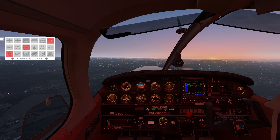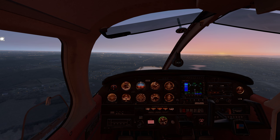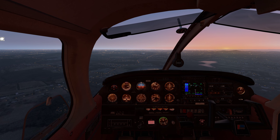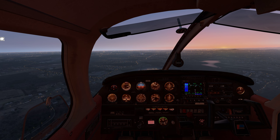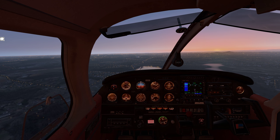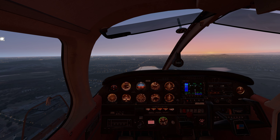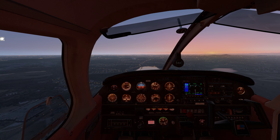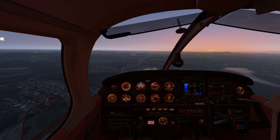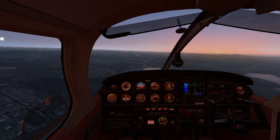Turning that red light off. Simulating the radio call: Pickens traffic, Warrior 447-34 on about a three-mile final, runway two-three, Pickens. Easy to see the PAPI from this far out. Airspeed looks pretty good. We can calm down a little bit more. Going ahead with our first notch of flaps, trying to fly a straight line.